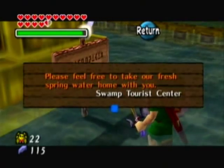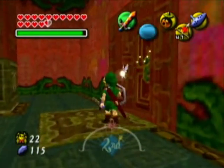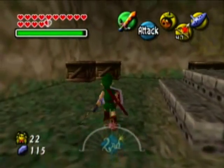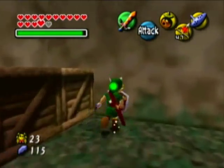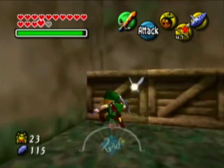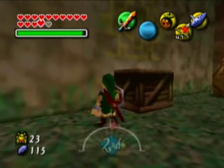Please feel free to take our fresh spring water home with you. I don't want to. Okay. Yeah, we only have eight more, which is actually kinda surprising. Alright, there's gonna be one in here, I know that much. And there's actually gonna be another Skulltula house later on in the game. You could actually access it now, but I'm gonna wait until later for certain reasons.